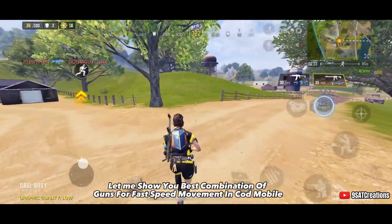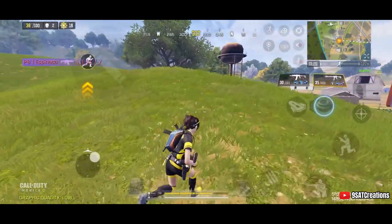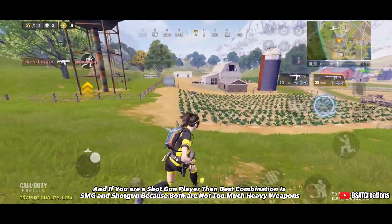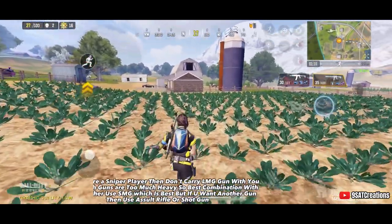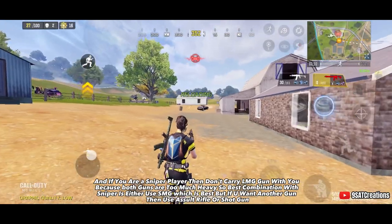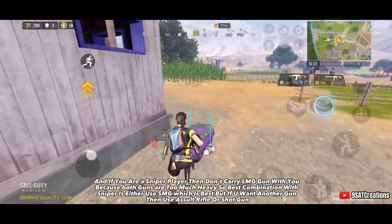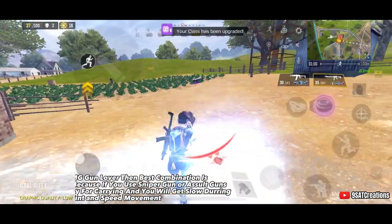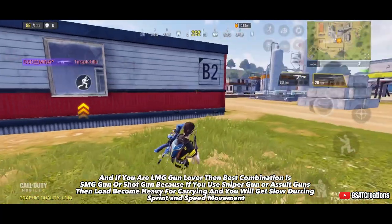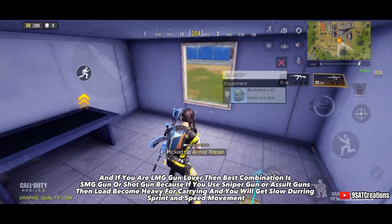The best weapon combinations for fast movement are: SMG with assault rifle; for shotgun players, SMG and shotgun since both are lightweight; for sniper players, avoid carrying an LMG — best combination is SMG with sniper, or alternatively assault rifle or shotgun. If you are an LMG lover, best combination is SMG or shotgun, because pairing LMG with a sniper or assault rifle makes your load too heavy and slows your sprint and movement speed.